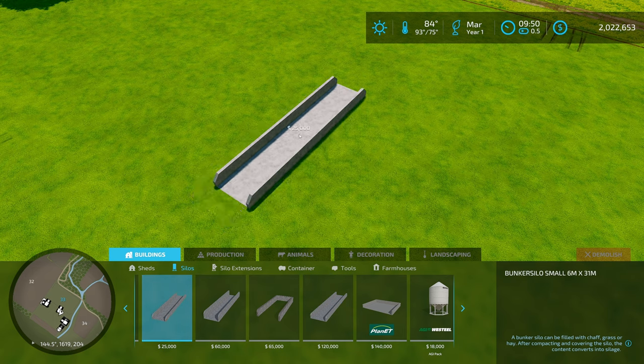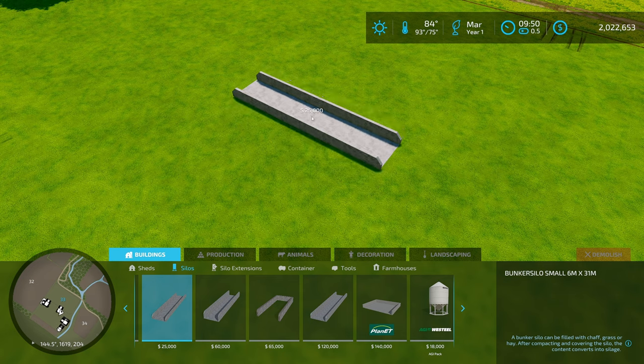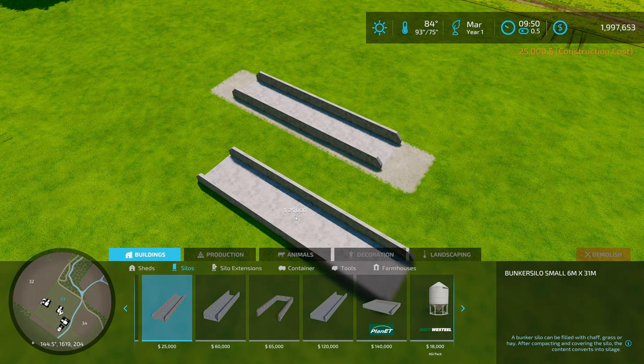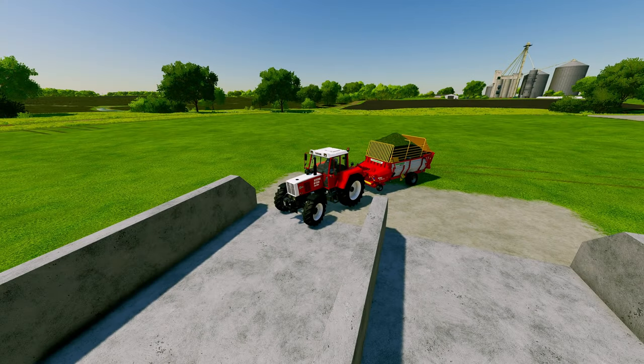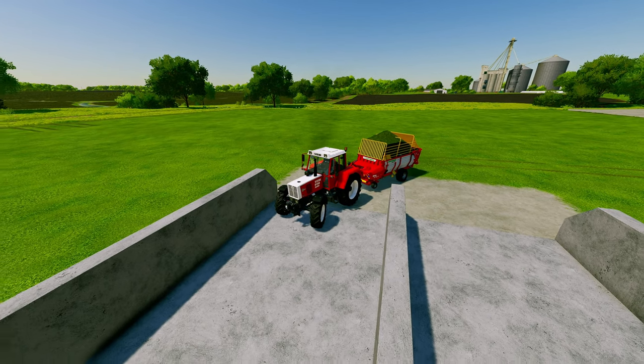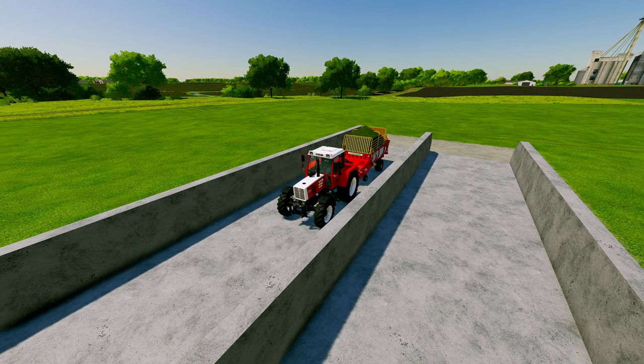We'll go with the small one. The bunker silos snap 90 degrees to the grid, and they are also the only buildings in the game that will snap to each other. Once you have your bunker silo and you've harvested some grass or corn, the next step is simple — you just drive into your bunker silo and then using CTRL and I, you unload.